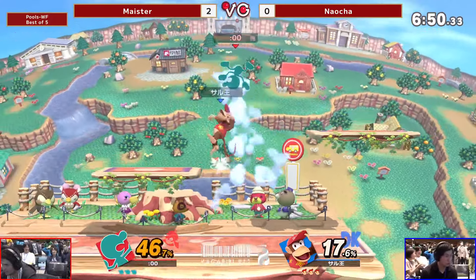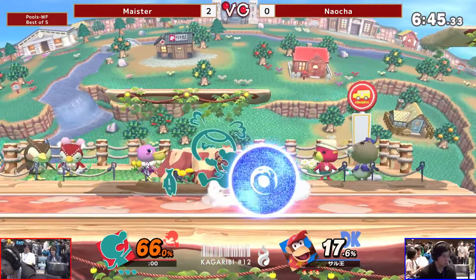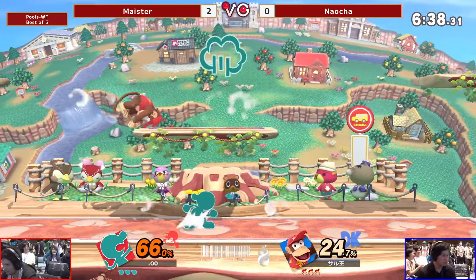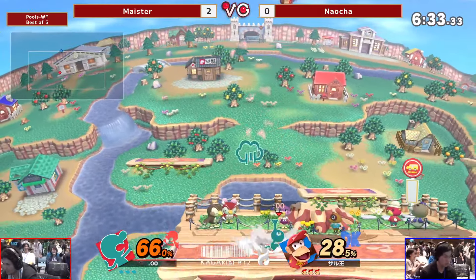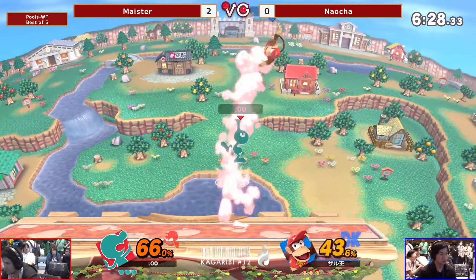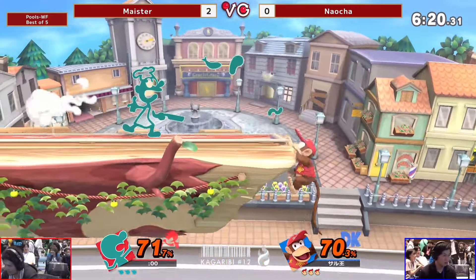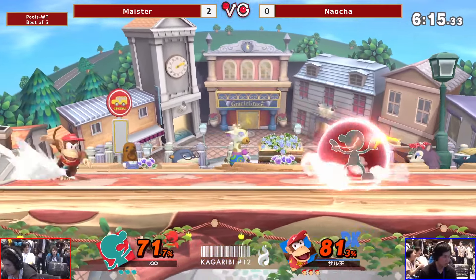That was a really nice looking combo. Grab some banana though — Meister in control right now. Close to hitting that up air but not quite. Keeps center stage. Spot dodges the monkey flip — finally got the right read. Perfect banana — that was really smart. That's scary, especially with the banana. Can't even run at him — that is the worst.